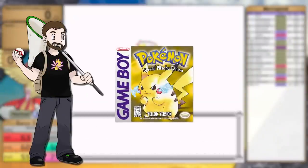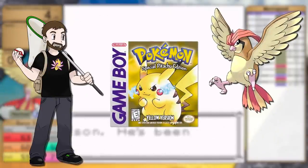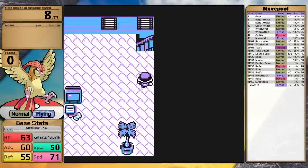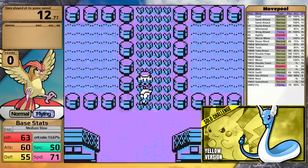Today I'm going to beat Pokémon Yellow with only a Pidgeotto. I'm going to be doing the middle evolutions. This is actually the second video in this series, because the first one happened last February when I beat the game with only a Dragonair.